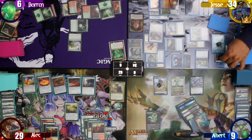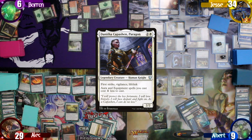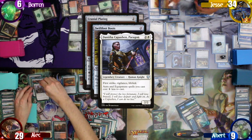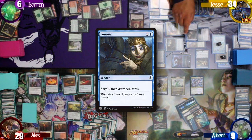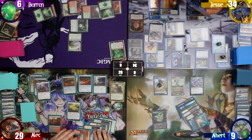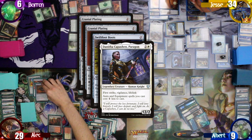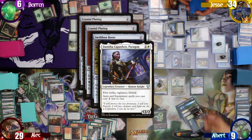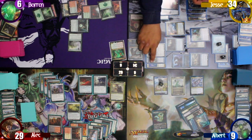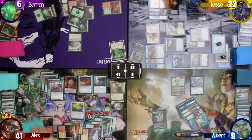Alec plays a Spectator Seating as his land for turn and pays 3 to cast Danitha. He uses the rest of his turn to equip the Swiftfoot Boots and the Masterwork of Ingenuity — which is a Cranial Plating. Jesse responds by casting a Fact or Fiction, drawing 6 cards for 4 mana. Alec then equips the actual Cranial Plating to Danitha. I help him out by sacrificing my coils to tap down Kefnet and the Archon. He then swings at Jesse, hitting him for 12 damage and becoming the Monarch. He draws a card on his end step, allowing Jesse to make another treasure.